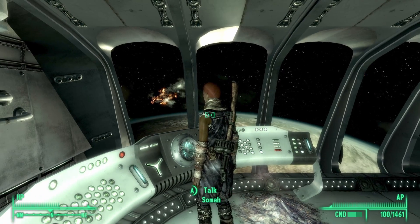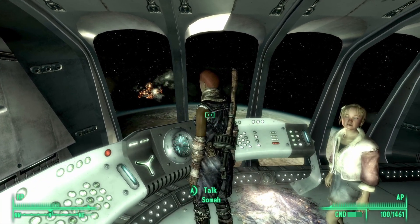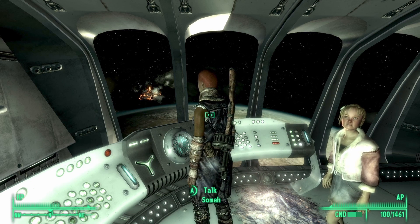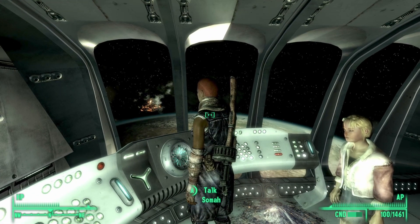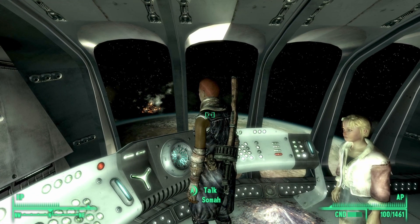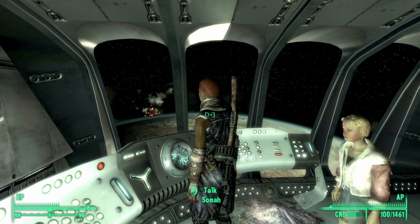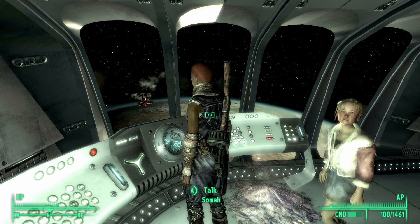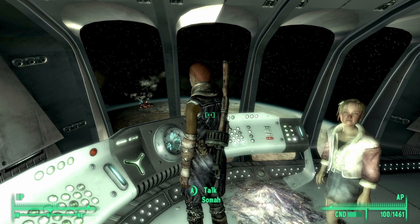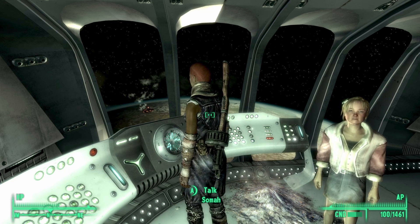In order to perform this glitch, we will basically ask Soma to repair our gear. Each time she repairs our gear, she will actually charge us caps. And once we have repaired our gear, if we knock her out, once she is unconscious, we can simply take our money back and then continue this process of repairing our gear, knocking her out, taking our money back. And the moment she regains consciousness, we just repeat the process.